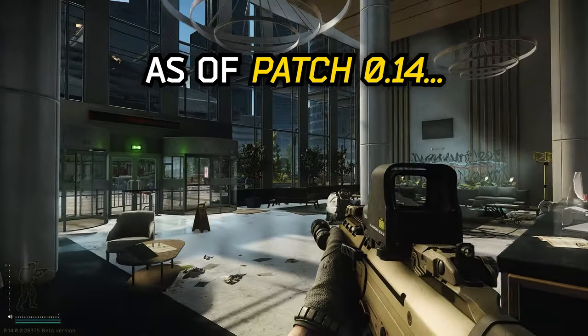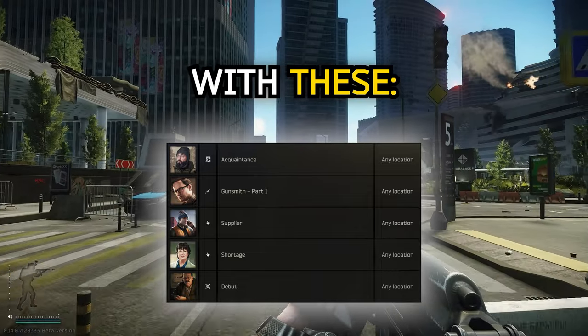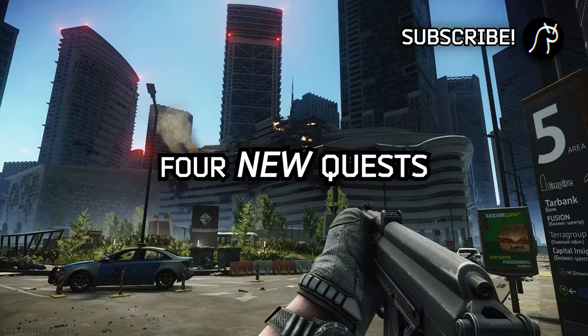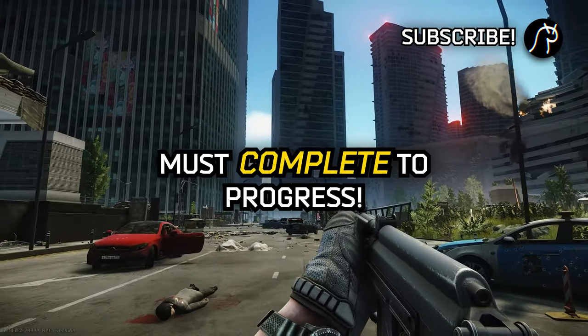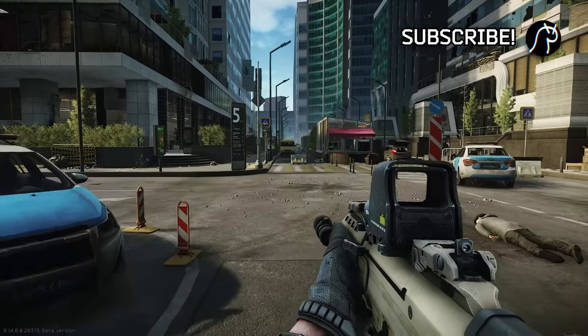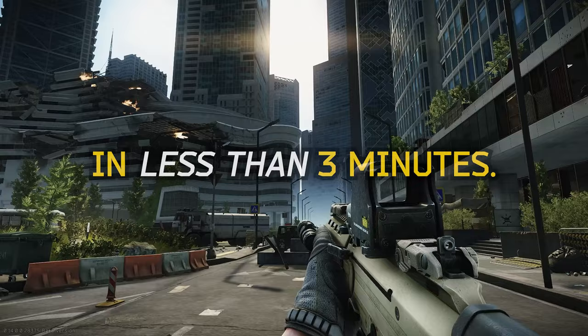As of Escape from Tarkov patch 0.14, you no longer start with the quests you've been used to for years — Debut, Introduction, Gunsmith, or Shortage. Before you can meet Jaeger or gather your Scav Wars, there are four new quests that you must complete, all of which are on Ground Zero, the new starter map. Luckily, they are a breeze, especially once you know how to snowball them together in one fell swoop. Let's break down how to complete all four in less than three minutes.